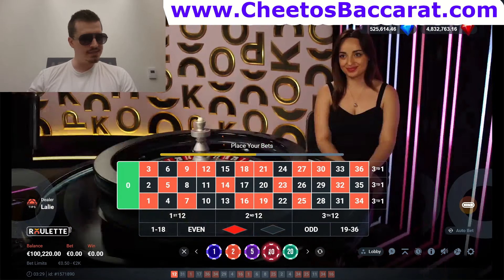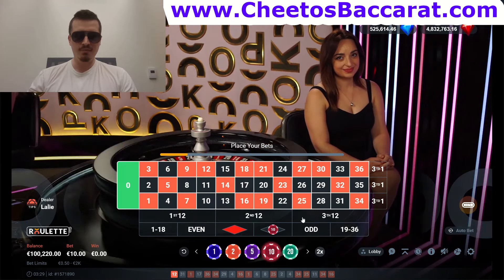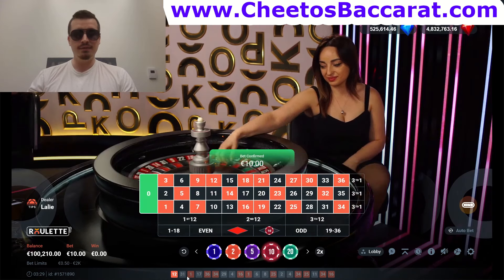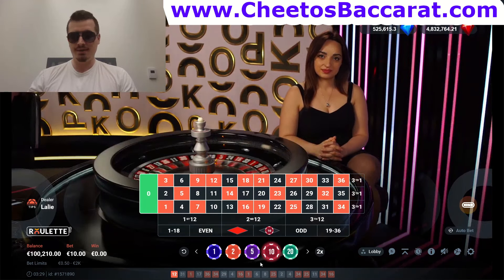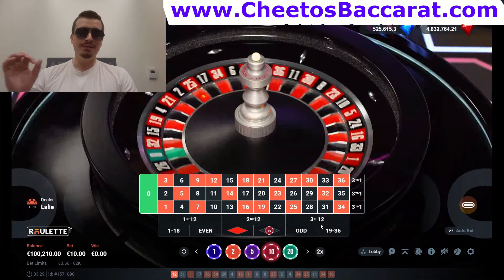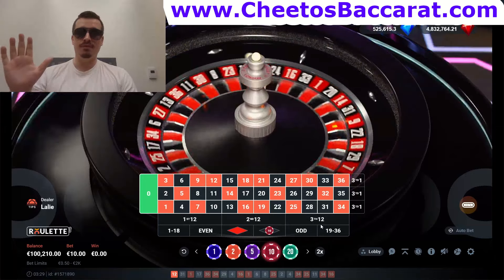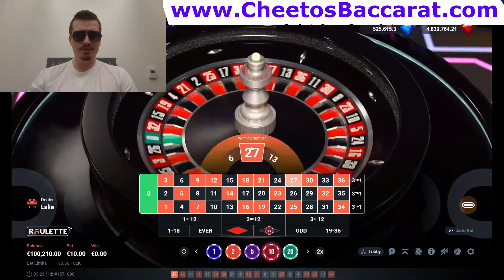Now we reset. The pattern is choppy — red, black, red, black — just follow the trend using the martingale and you're in business. The next step I win is step number three — I lose two, win one, profit. If I lose this one, I'm going to double my bet.